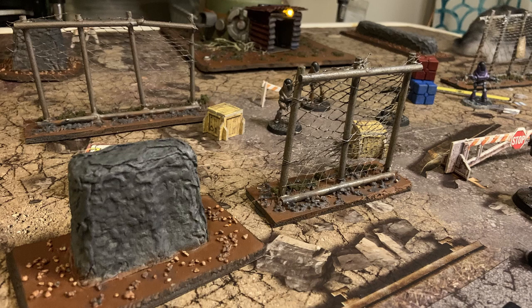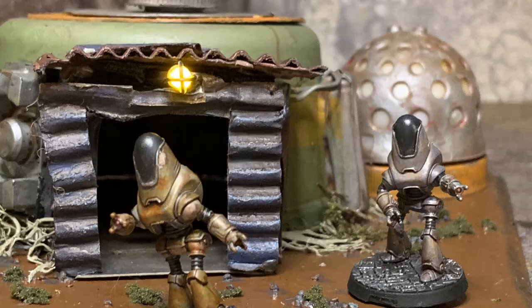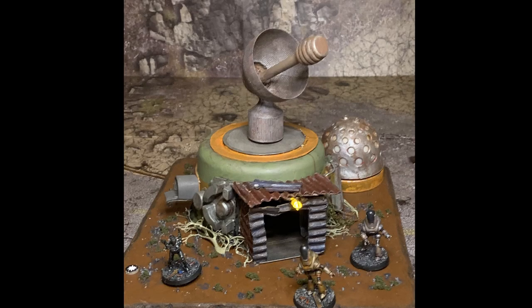Hey again, Wastelanders. Ryan from WarGames Newsradio back again, this time with another Fallout Friday scenario. This time we're taking a look at the second scenario, released for November to December, called the Vestiges Resurgent. I've done a whole lot of painting and building for this month's Fallout Friday, with a lot of new models and a brand new piece of terrain. Let's get into it and see how our Enclave Patrol is going to fare against a band of Wily Robots.